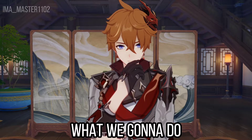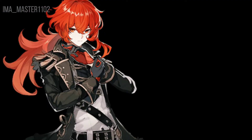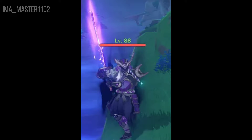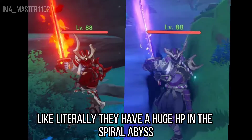Okay team, this is what we're gonna do for the enemies in Inazuma: we take Diluc, make him a samurai, make him taller with big muscles, and make an electro version. If they're combined and one of them dies, the other one will heal. And we make them have huge HP so they take forever to kill in the Spiral Abyss.